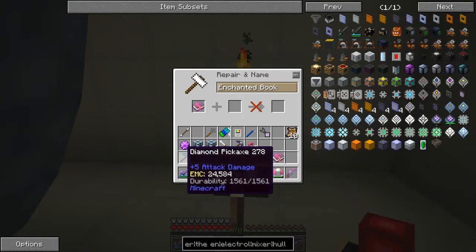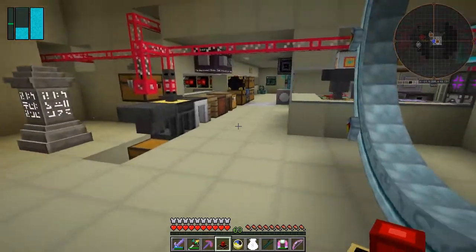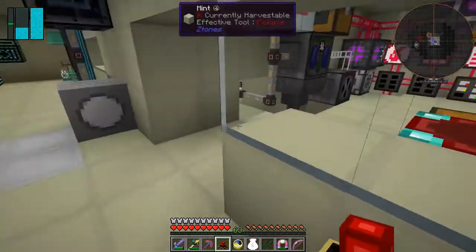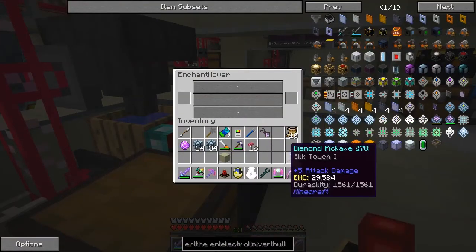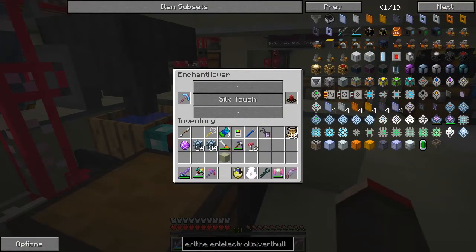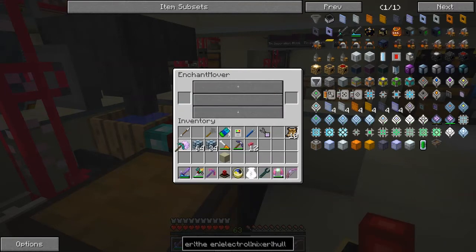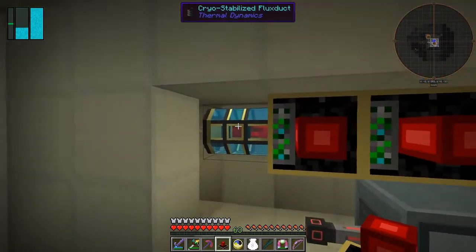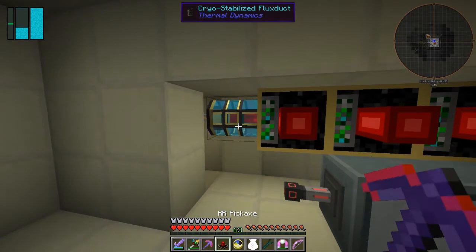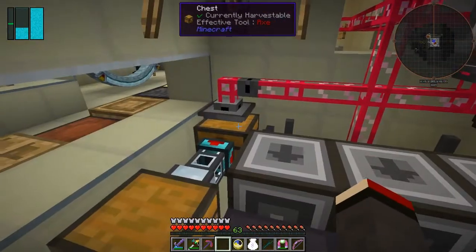I've done it the wrong way around of course. Now this is supposed to enable multitasking of the laser, and fortune is supposed to increase the range of the lasers. I don't think I need to increase the range at the moment because I've got everything in quite a close area. So let's have a look at how we can do this.